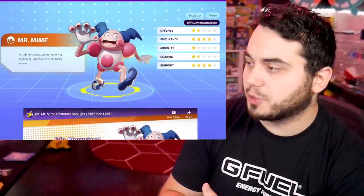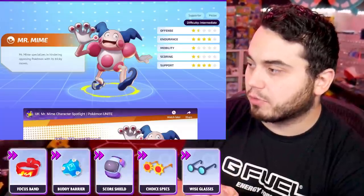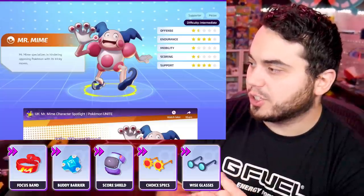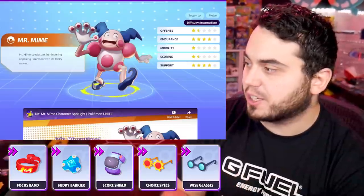Mr. Mime is actually a character I have a lot of experience with as well. Focus Band, always good for those early game laners. Buddy Barrier, really, really good on this Pokemon. Scoreshield, super cool. You could argue Choice Specs and Wise Glasses if you want to go a more offensive build with Mime as opposed to a more defensive build.